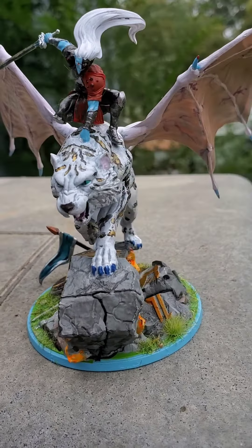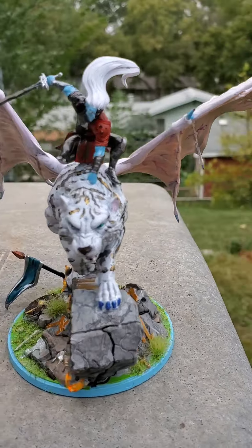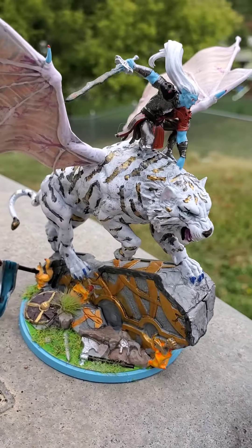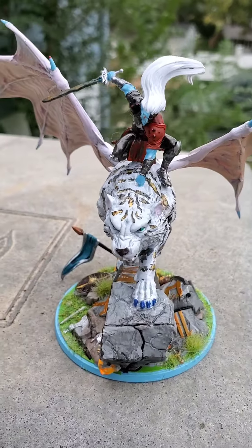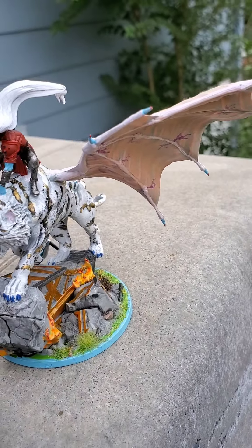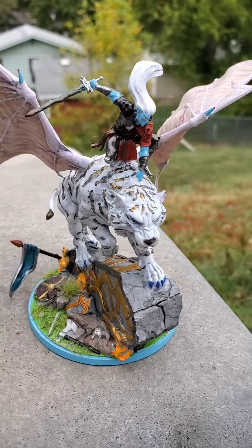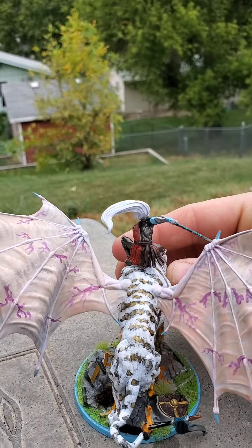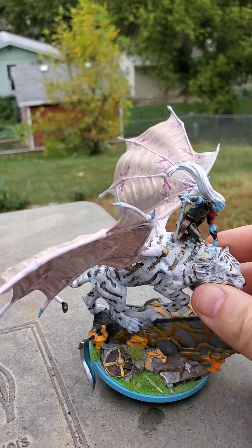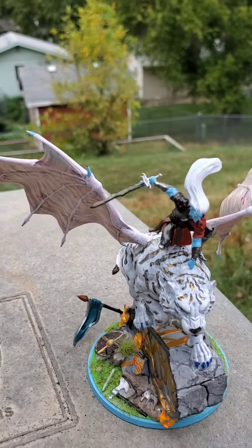CP93, Malekith the Accursed. This one was a ton of fun to paint up. I went with a white tiger with black stripes — my wife was the one who gave me the idea to put a little bit of gold in there, and it came out really well. The bog tiger that he's riding is a pretty neat figure.